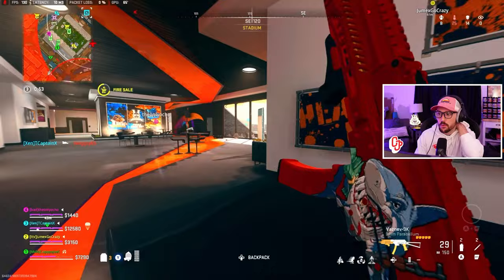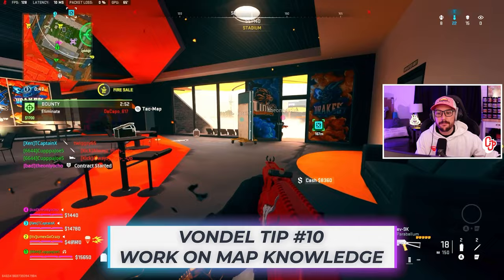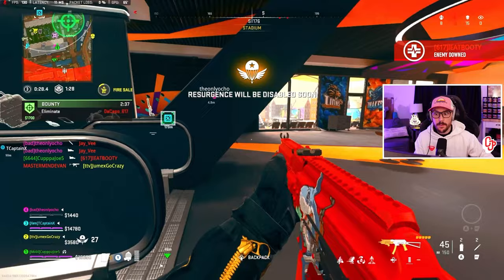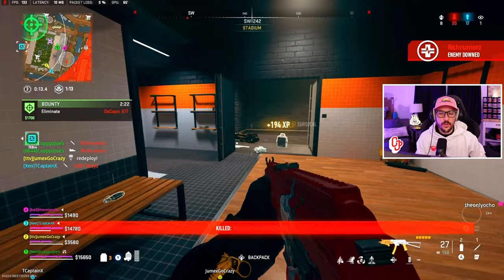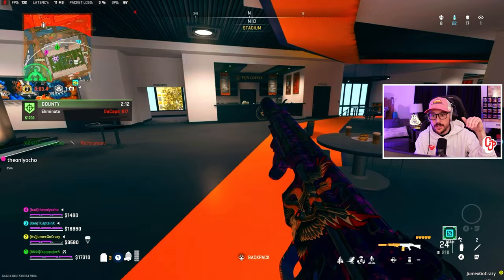Tip number ten is map knowledge. This is only the third day Vondel has been out, so the map is still very new. As we play more, we'll learn more jump spots, finesse spots, and how to challenge people. One tip for map knowledge that I talked about in my coaching program: sight lines. A lot of people say they don't know the jump spots or sight lines — just run around and jump on stuff. You can pretty much parkour this entire map. Find a sight line where you can challenge somebody, get the down, and figure out what's next.